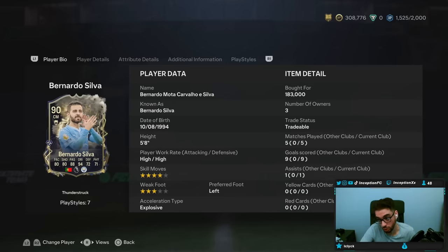Not like the DeJong card in regards to the weak foot upgrade, this card has remained a 4-star, 3-star player. But with Bernardo Silva, we are taking a look at someone who is 5'8", high/high work rates, 4-star skills, 3-star weak foot, explosive while being a left-footed player. You could technically use him in the 4-1-3-2 tactic if you really wanted to.